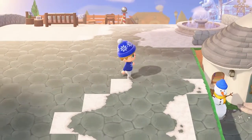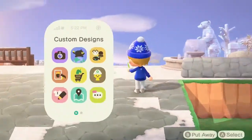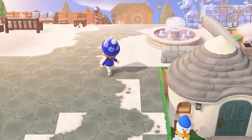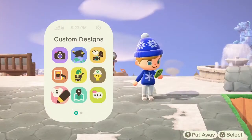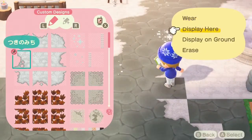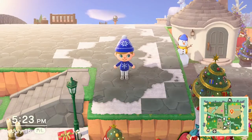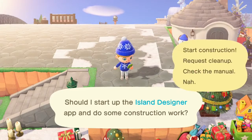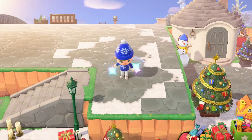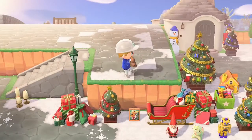I'm going to connect these two sections to make it look like one solid road, not going all over the place. Then we fill it all in with snow. So that side is done. Then we grab our designer app, start some construction, get the hard hat on — we're going to lose our blue hat. We go to our custom designs, grab that middle section of the path, and then we just fill out all the snow.